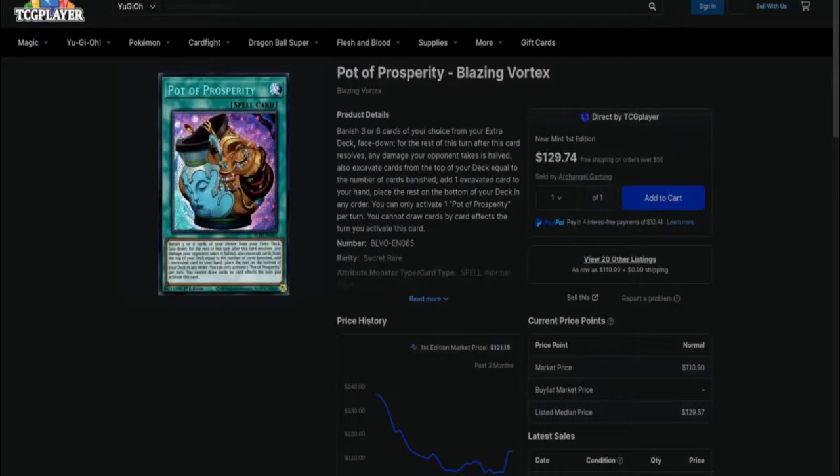Pot of Prosperity — not my personal favorite pot card, but something that ultimately needs a reprint. It came in the same set as Underworld Goddess of the Closed World, and it's over $100. To me personally, it isn't even worth that value — most of my decks want to OTK or kill as quickly as possible with the combo aggro strategy. It's about time this got an Ultra Rare printing, maybe bringing it down to what Access Code Talker costs currently. You banish five cards, reveal three, pick one, and then take half damage — a lot of stipulations to effectively draw an extra card these days.